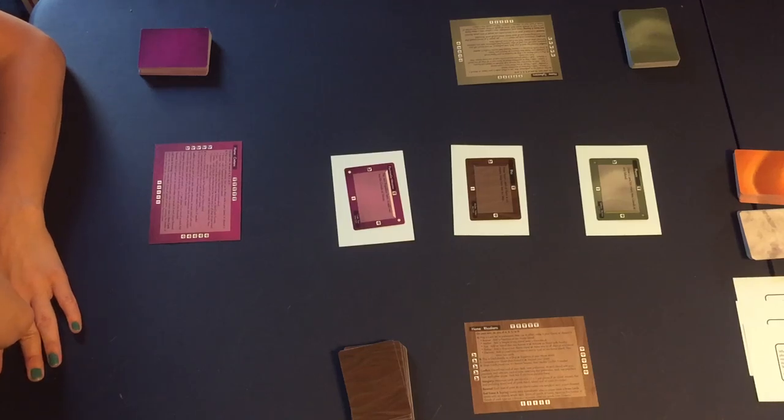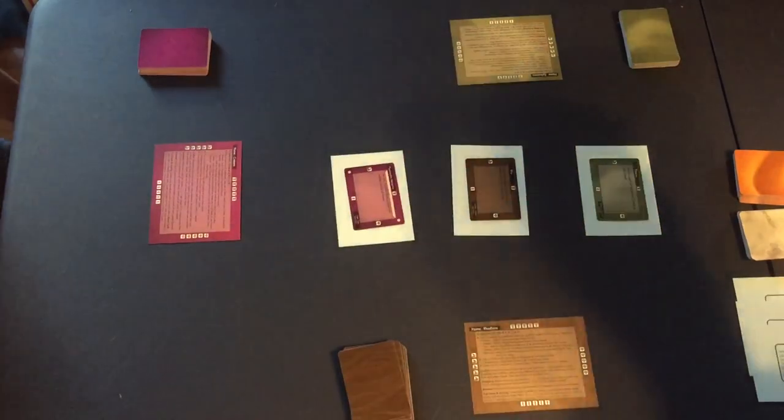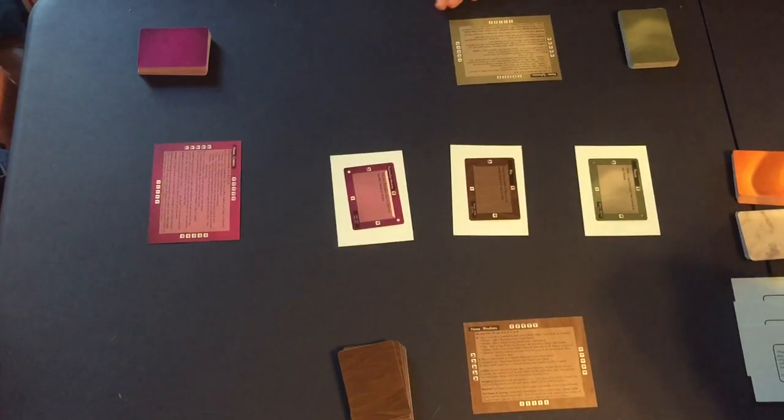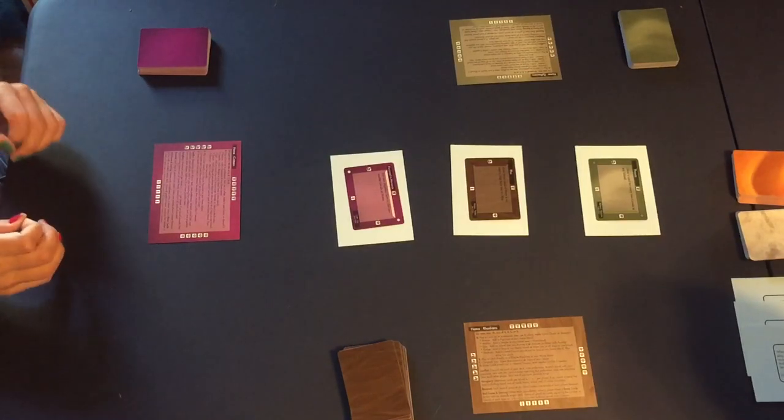We're about to start playing Aegean Sea, and Sophia is going to do a roles explanation. So this is Aegean Sea. We each represent a different civilization on or around the Aegean Sea, and we are going to fight over control of the Aegean Sea with the goal of shipping as many goods back to our home as possible by the end of the game.